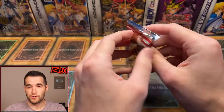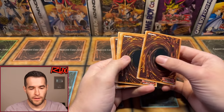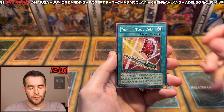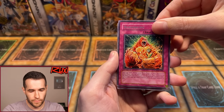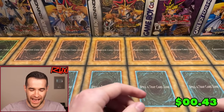Last pack — we've only pulled one ulti, no secrets yet. Will we get one? Flippity flop, floppity flip. Crimson Fire, Phoenixian Seed, Gadget Arms, Mirror of Oaths, Double Tool C&D, Morphtronic Bind, Blackwing Kalut the Moonshadow, Berserk King — and the last card is... Trap Stun. Oh my goodness. So according to chat, there are no guaranteed secrets or ultis in these old school boxes. Eight foils total — that's pretty rough.